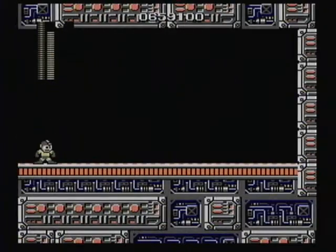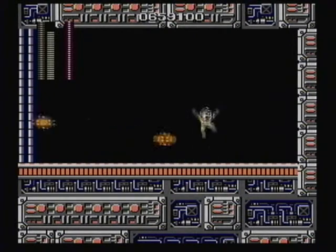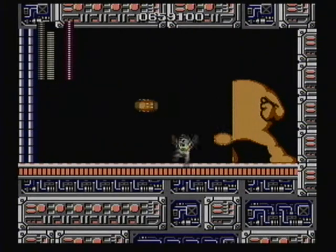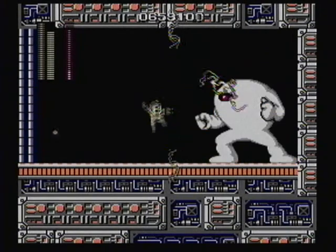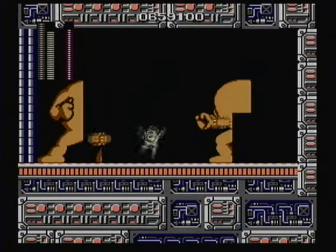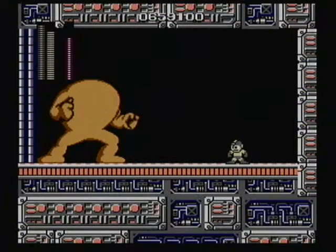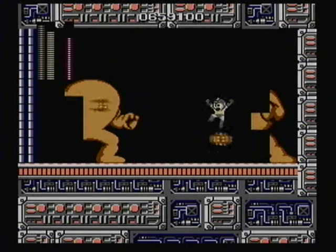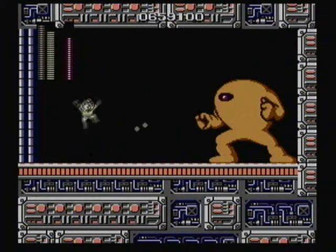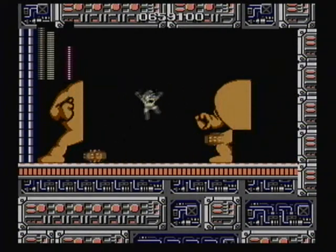So the first of the four areas of Dr. Wily's fortress — the first boss is known as the Yellow Devil. It's going to be Luckman's weapon that you're going to want to use to dispose of him. His parts fly back and forth across the room and there is a pattern to them. When he's done forming, you shoot him in the eye that appears. That first pass is the hardest because unless you know the pattern, you can't see where his pieces are coming from. Once he's in the room with you, there's like a split second where you can see which part is going to come flying at you, and you can act accordingly.